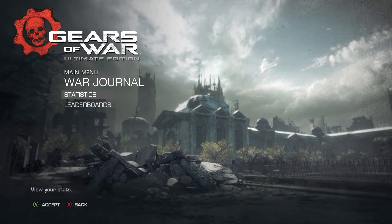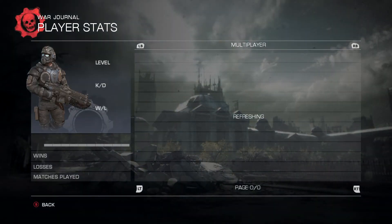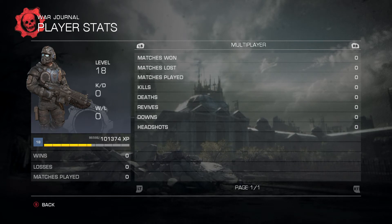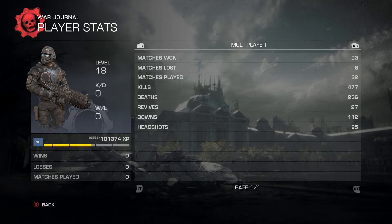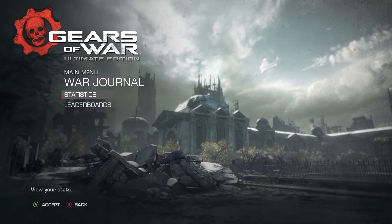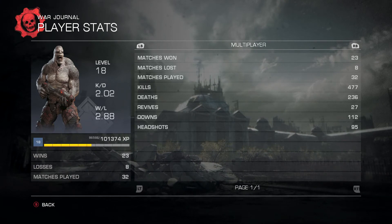Going to statistics, which shows our stats: KDA — kill/death ratio, win/loss ratio, my level. There was a little glitch but it's back up now. I am level 18 after playing these three days — well, I didn't really play day one. I have a kill/death ratio of 2.02, win/loss ratio of 2.88. I have the XP bar down there, my wins and losses. It's not bad, not terrible — I'm not a pro or anything, I just enjoy the game. You can see all your stats for the multiplayer.